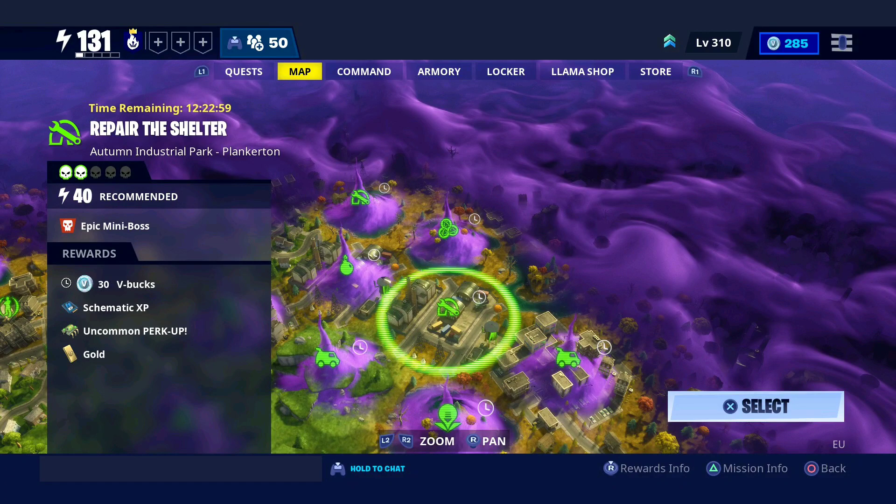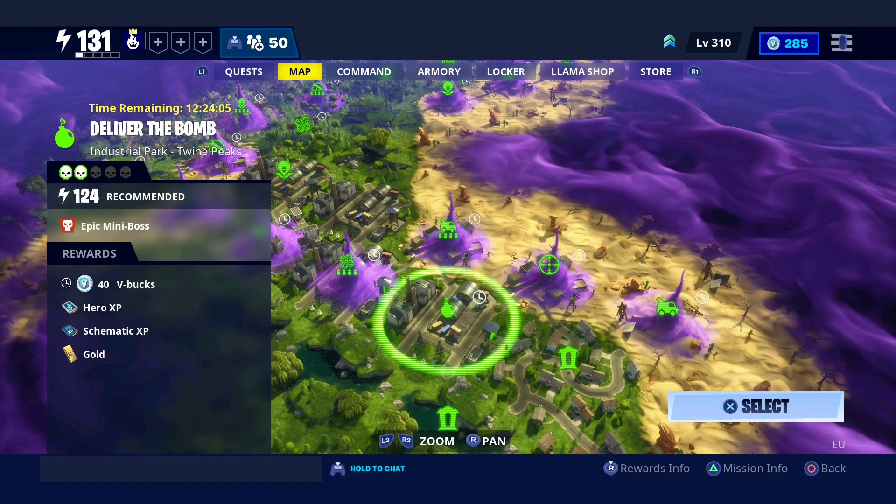There's one V-Buck mission in power level 40 - repair the shelter for 30 V-Bucks. It's in Plankerton, at an industrial park - Autumn Industrial Park. So look out for that.